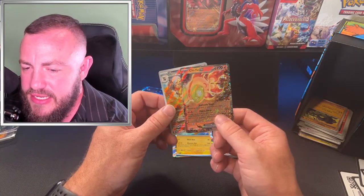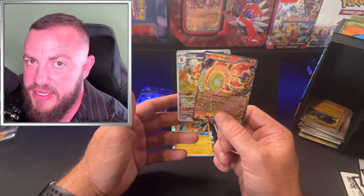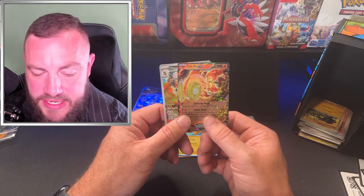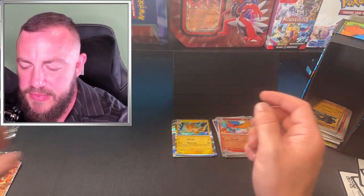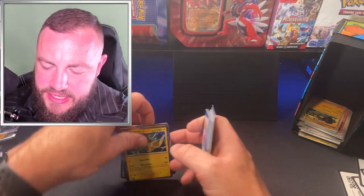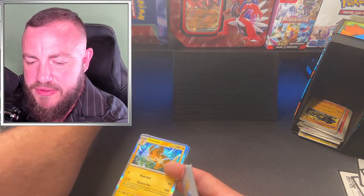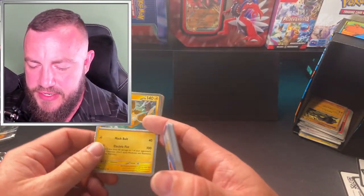So for this ETB I gotta say I like it. We got one illustration rare, one EX, and a pretty cool promo card. Out of nine packs, we'll call it two hits — one and a half. Not bad. Certainly not Scarlet and Violet where you felt like you'd get five, six, seven hits from nine packs. I've heard this one's gonna be harder to fill the binder. I'm opening each product one at a time to give a good review of each one. I'll clip these later into individual videos.